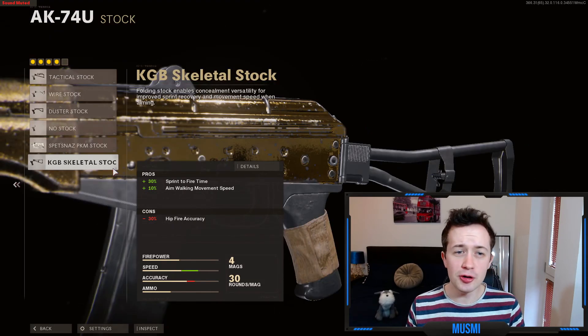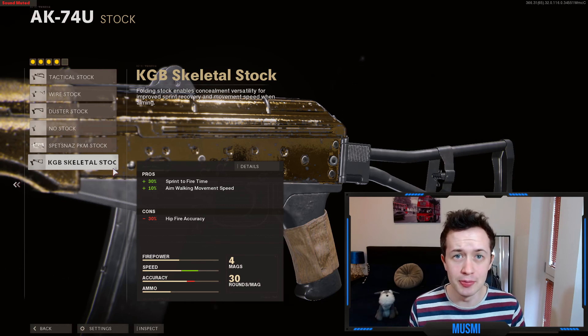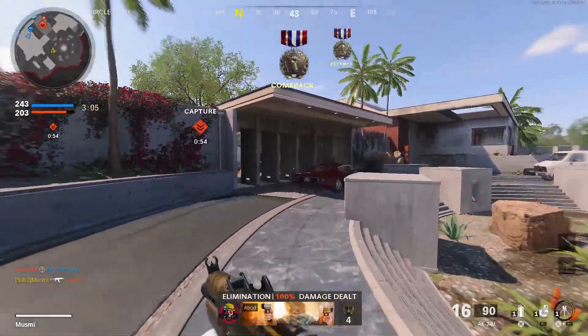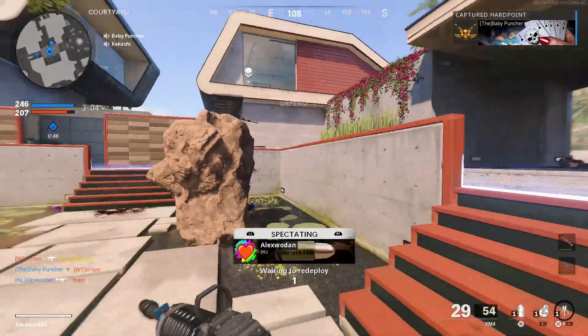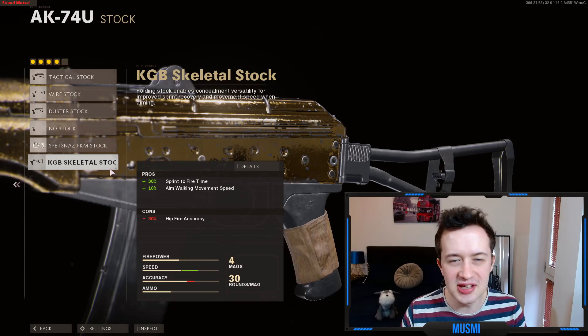Finally, the stock. The pros really like the KGB Skeletal Stock. Yes, it comes with minus 30% hipfire accuracy, which sounds big, but realistically you don't hipfire that much in COD — it's a last resort if someone surprises you up close, and at that range you don't need much hipfire accuracy anyway. You gain 30% sprint to fire time and 10% aim walking move speed. This lets you peek around corners whilst aiming down sight much more easily, and combined with the mobility from the Spetsnaz Speed Grip, being able to stop sprinting and shoot quickly is a really nice advantage.